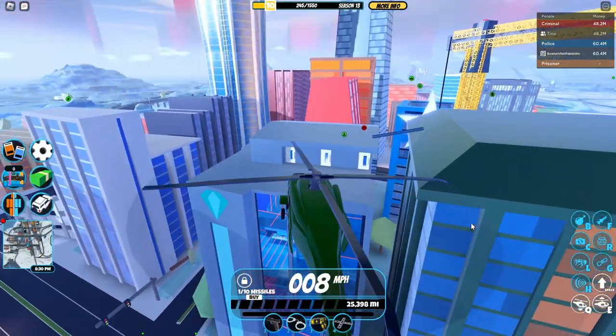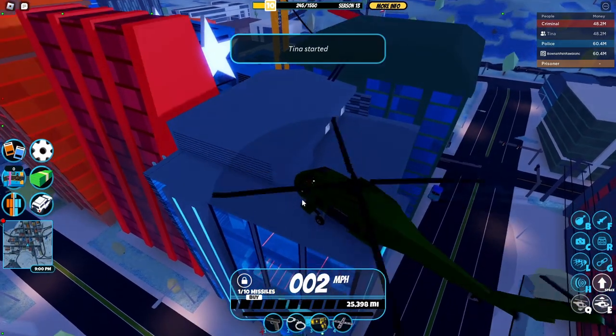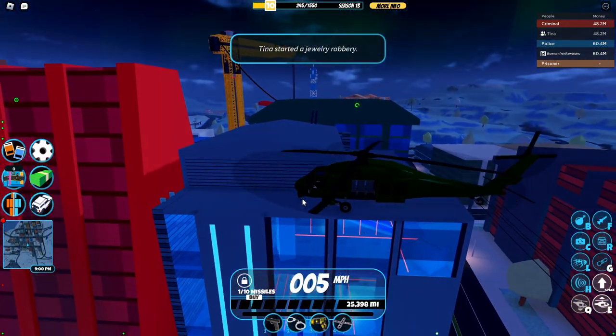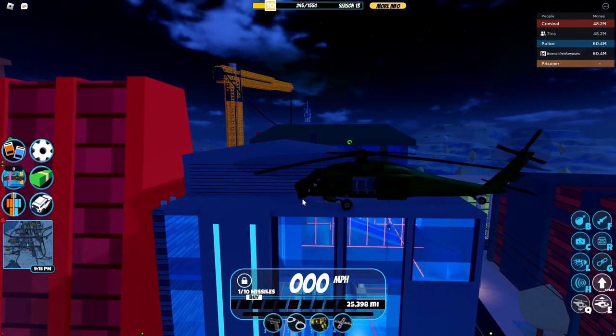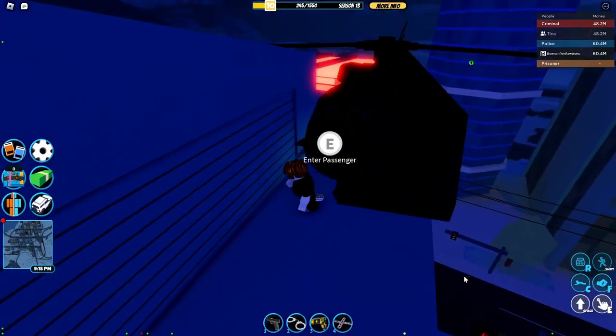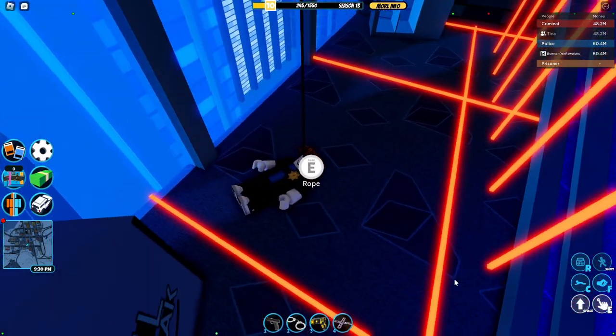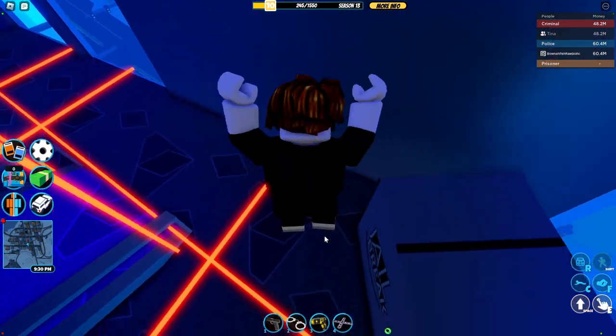So the first thing I'm gonna start with is a classic - the Jewelry Easter. Now they are going to start the Jewelry Easter. Boom, there we go, and we have the roll glitch. How it works is basically you wind up your rope right over here, make sure you don't die into a laser, and then you get into the passage seat, you press G, and boom - you've just glitched your way right into the Jewelry's door.